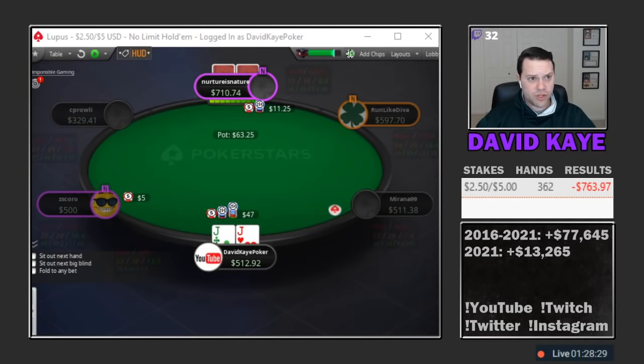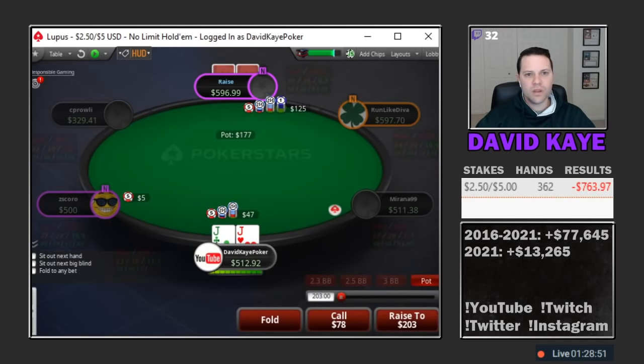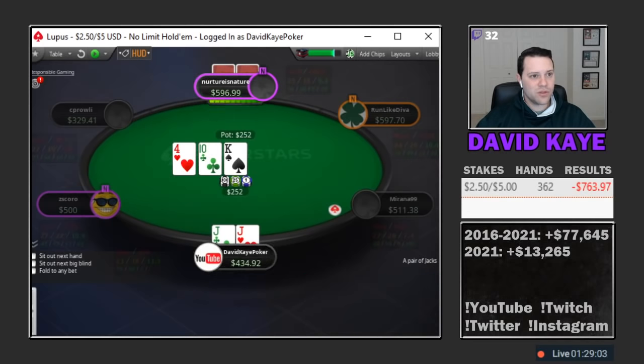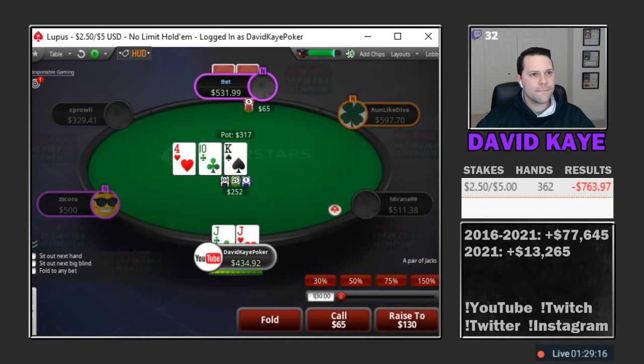Hijack open, going to three-bet from the small blind with jacks. We get the four-bet here — jacks out of position are tough. I think the best route is to continue as a flat against the four-bet. Flop comes down king-10-4 rainbow, 252 in the middle, only have 434 back.